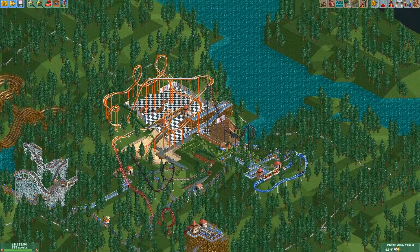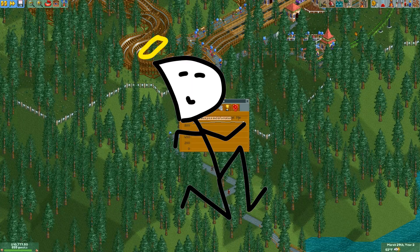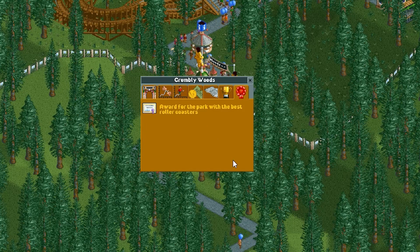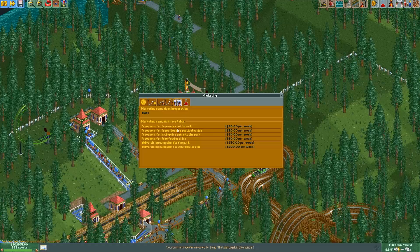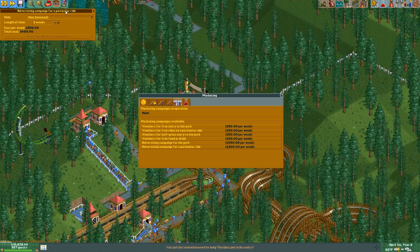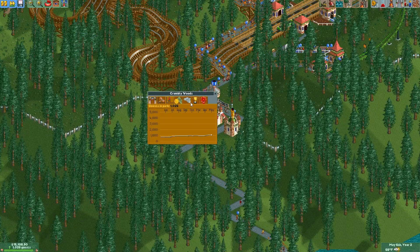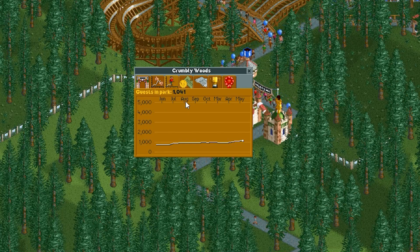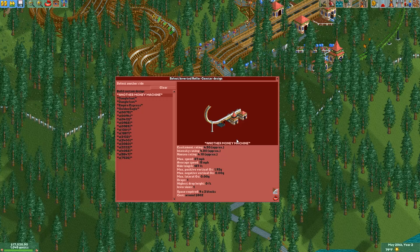Let's go back to turbo mode. We are in year two, hovering around 853 guests. Park rating is through the roof — I mean, you should expect that by now, I am a professional. And we got an award for best roller coasters! Just going to do another advertising campaign with ice cream. We just passed 1,000 guests — we just need 200 more and we'll be on the way to victory. We just got an inverted coaster which has our other money machine.